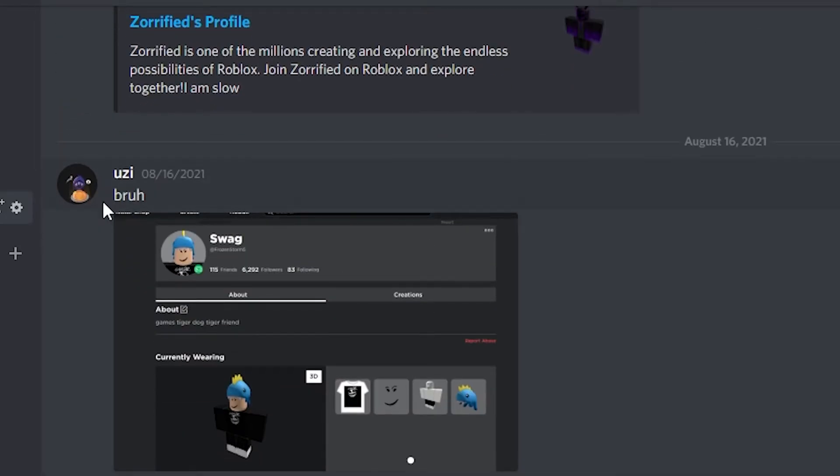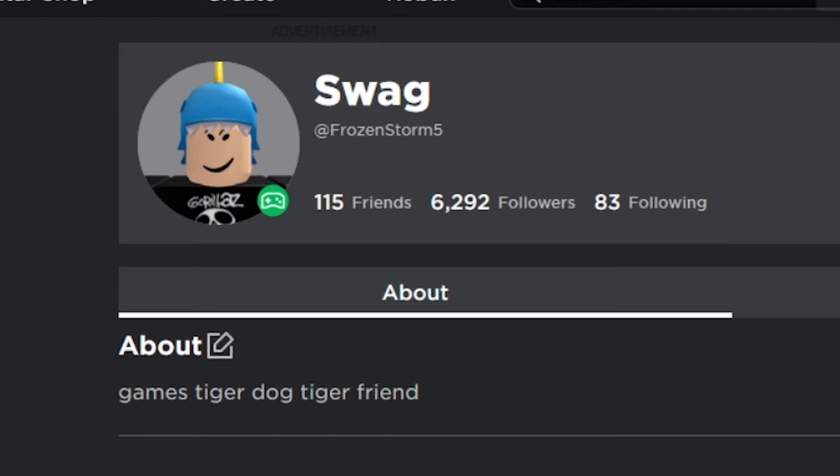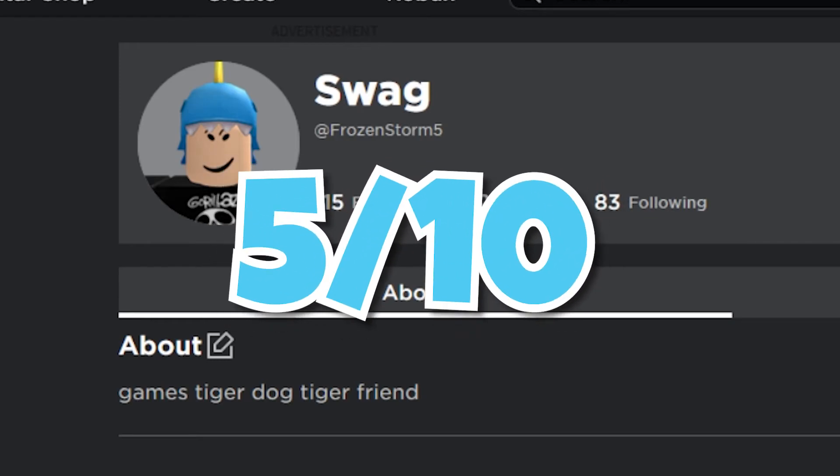Next we have Uzi's avatar — he sent a message saying he doesn't know how to send his profile, asking to rate his free avatar. I did rate a lot of free avatars in the last video, rating them on creativity based on how well you use the free items without Robux — that's a hard thing to do. Right off the bat, this mainly has a black theme and looks really nice. However, the blue and yellow dino hat doesn't really match the shirt and pants. Maybe a black top hat would work better. I do like the T-shirt layered over the shirt — that's a tip from my 'how to make a good Roblox avatar' video. Pretty good avatar — I'm gonna rate this a 5 out of 10 for being free.